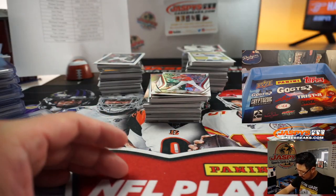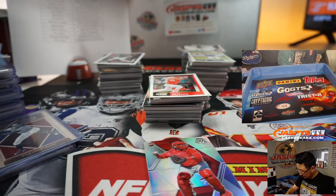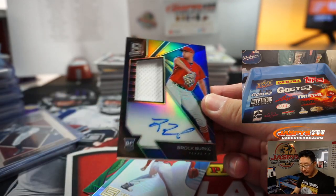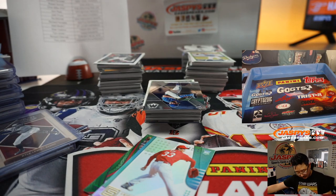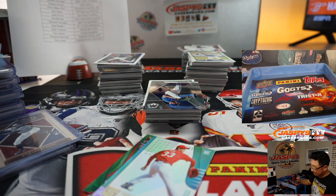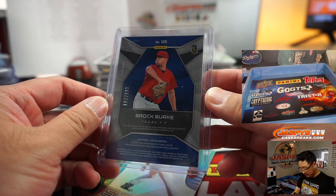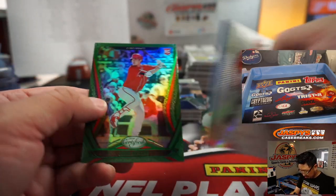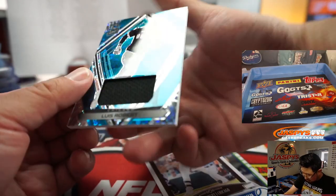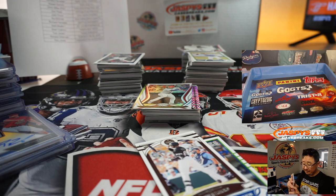Another Gavin Lux there. Niko Red Wave to 199. Brock Burke is your jersey and autograph for the Rangers — going to TJ, who got randomized the Rangers in that team random. On the board, on the card as well, 162 out of 199. And a Luis Robert jersey — Spectra Luis Robert jersey for Richard F. and the White Sox, 81 out of 99.